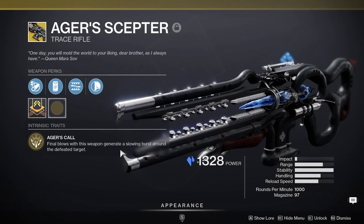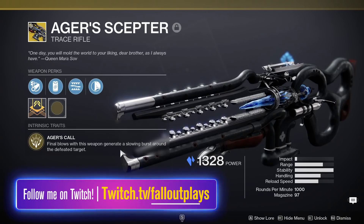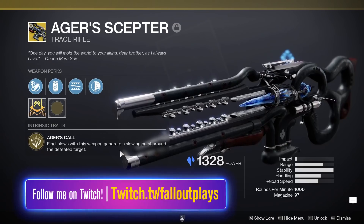Today in Destiny 2, we got a new exotic weapon. It's called the Ager's Scepter, and it's the first trace rifle to go in your kinetic weapon slot. However, it actually fires stasis damage, not kinetic damage.